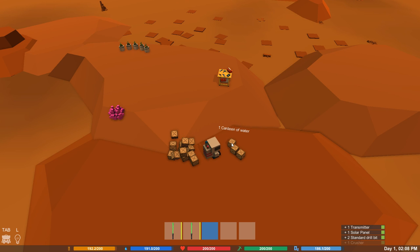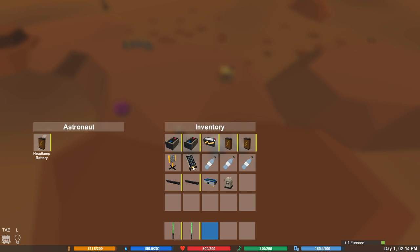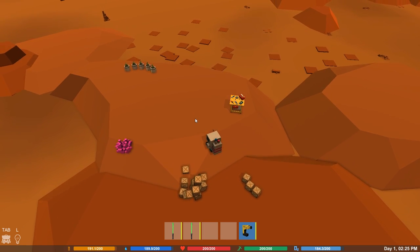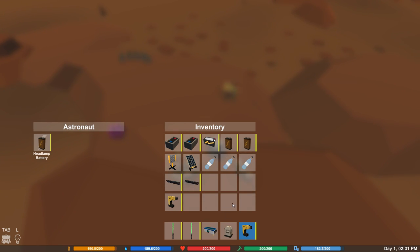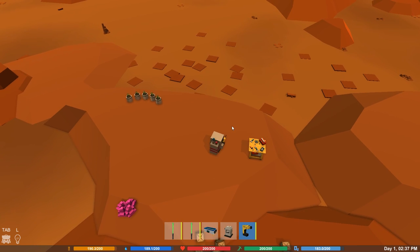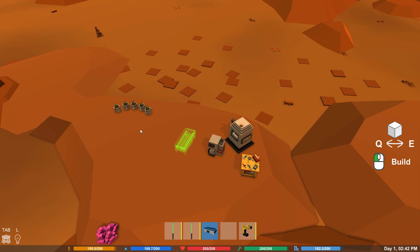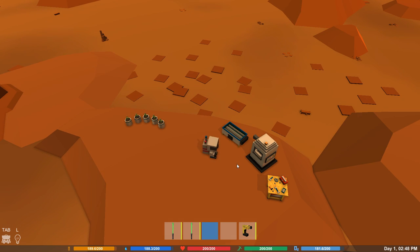Solar panel, drill bit, crusher, water, furnish - yes please. Drill - we haven't got one of those. We've got more seeds. I want a drill. Drills aren't supposed to work unless you've got a drill bit, but they seem to work all the time at the moment. Furnace, crusher - we want to set these things up. Let's put the furnace next to our crafting bench, and then we'll put the crusher over here next to this one.